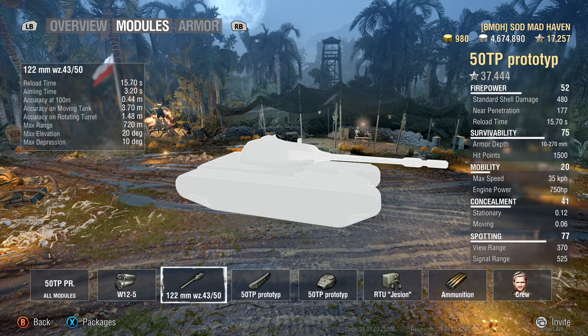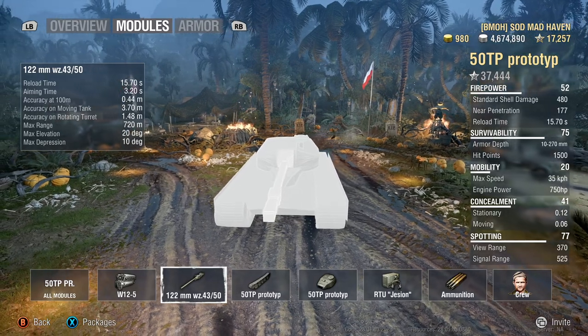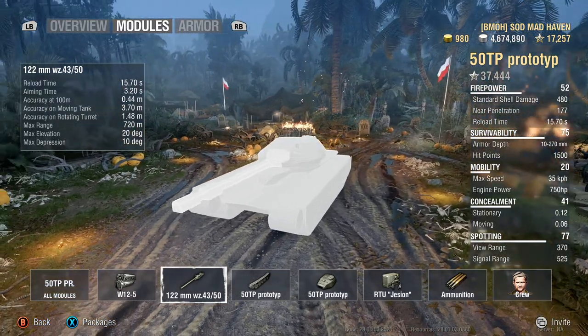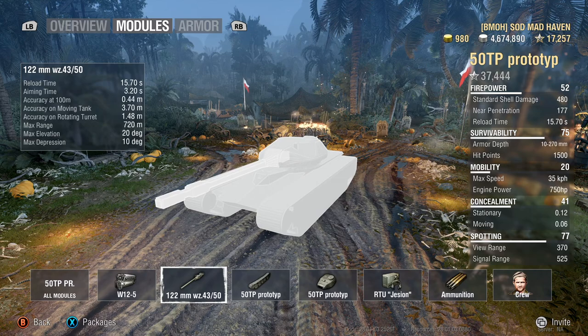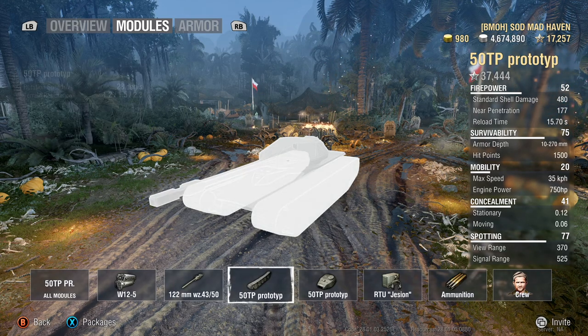On the positive side, you get 20 degrees of max elevation and 10 degrees of max gun depression. Keep in mind you only get seven degrees off the front of the tank, so you have to aim over the side of your tracks to get the full 10 degrees. Even though you have 0.44 dispersion and 3.2 seconds aim time, the damage output with this gun is up there.